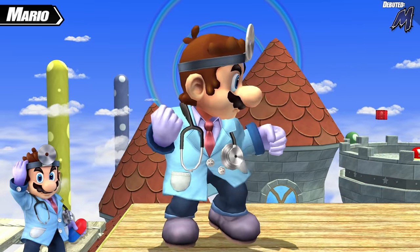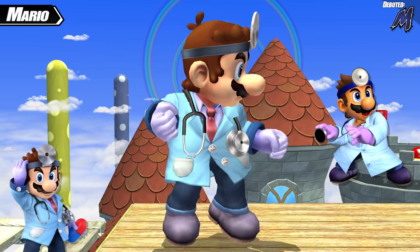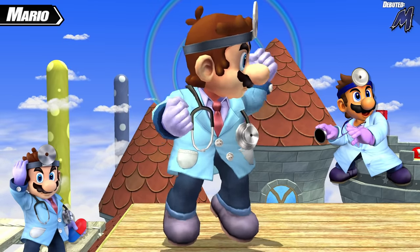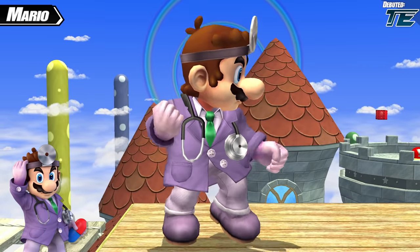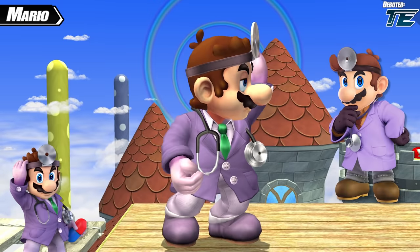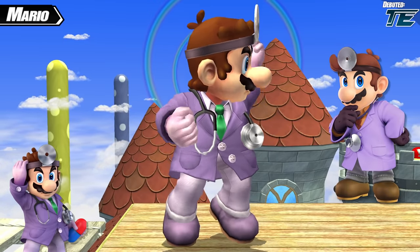Next is Dr. Mario's blue color scheme. The outfit has minor tweaks here and there, but overall it's pretty much the same color scheme from Melee brought over into Project M. The following costume is a purple color scheme, likely inspired by the Smash 4 color scheme, but it was given minor tweaks like with the gloves and the tie to make it more original.